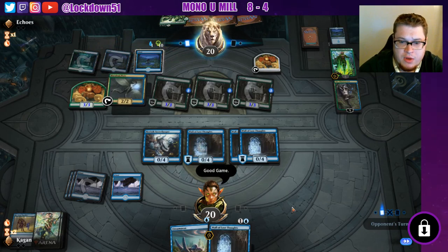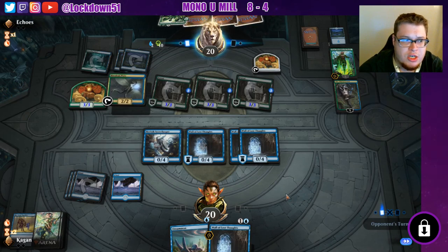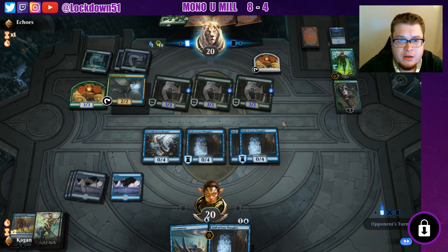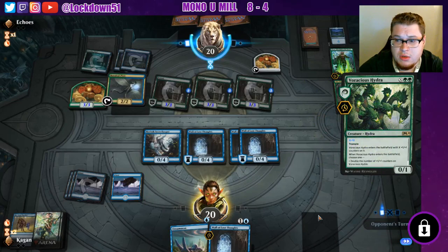We're going to pretend like we gave up. GG. We give up — they're not attacking in, which is good; it's really helping us that they're not attacking in. I need a counter spell next turn — that's what I definitely need to deal with this.